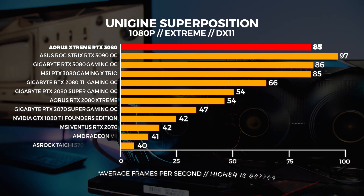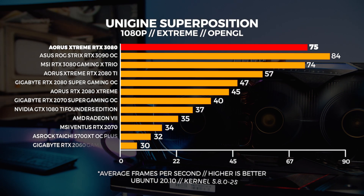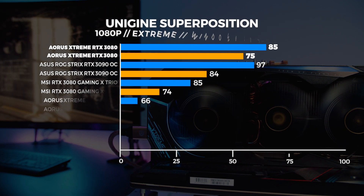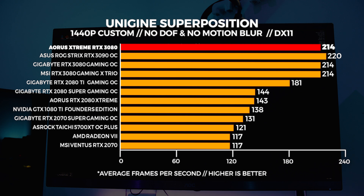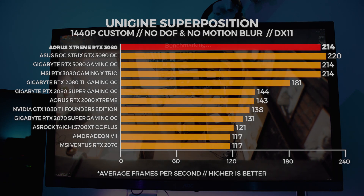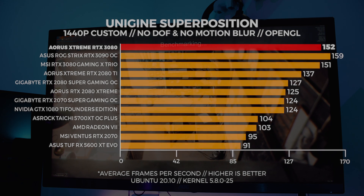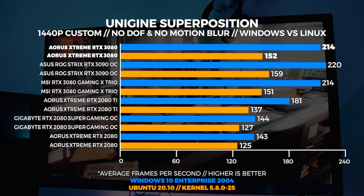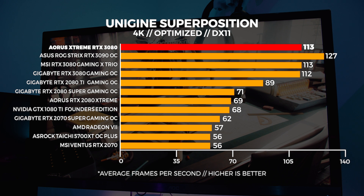First up with the 1080p extreme benchmark, you'll notice it's highly GPU bound, and with the Aorus Extreme RTX 3080 it's about on par with the other 3080s that we've checked out in the past. In Linux with OpenGL, we know how this performs and it doesn't perform as well. We've tested this with other kernels, other distros, and a lot of other different Linux combinations, but we're always seeing about the same results and we've addressed this multiple times in multiple videos. With 1440p and 4K, we're seeing about the same results with both Windows and Linux as well.